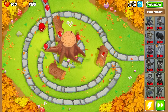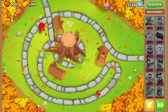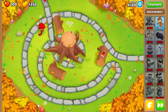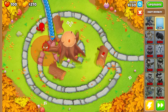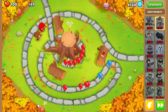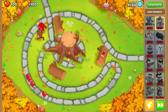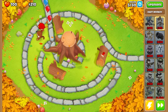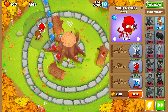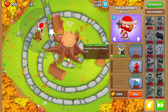The first thing we're going to go for is a Dart Monkey, because in these early rounds the Ninja Monkey struggles a little bit with popping all the different balloons. Having this Dart Monkey to help out is going to greatly increase the amount of balloons popped. We're not going to upgrade it too far — we'll keep it at 0-0-0 — just to make sure we're able to pop all the different balloons as they appear on screen.